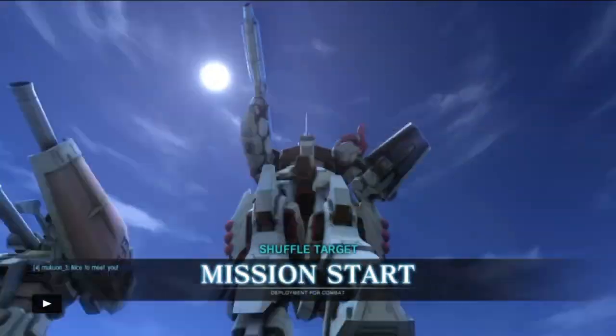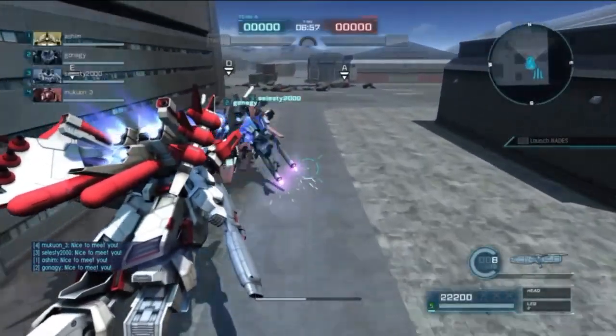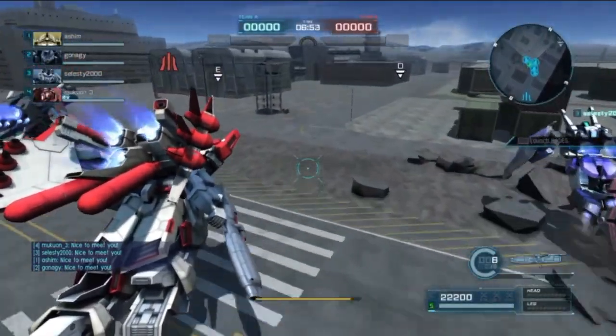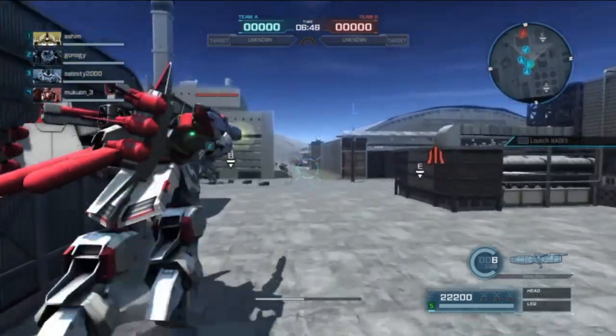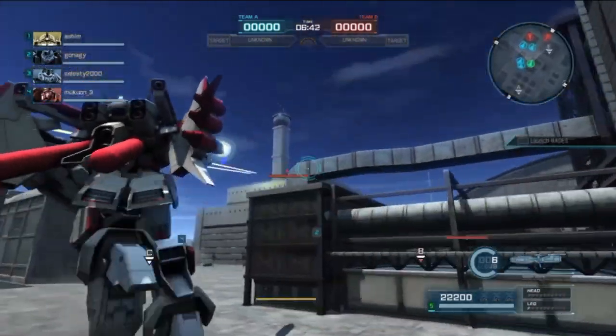Begin the mission — hello everybody, so Toultis is back. I have a match in the Totus Raider. This thing has just a crap ton of weapons and you're gonna see me fumble on my switch quite a bit, because there's so many weapons I forget which weapon is on which quick swap.